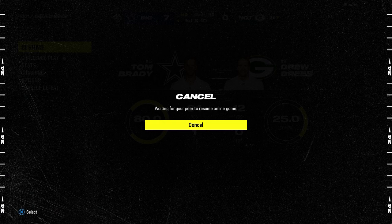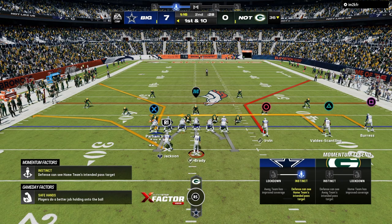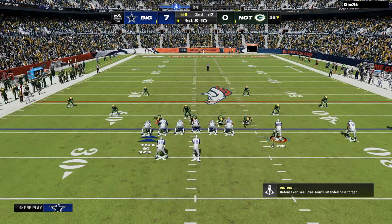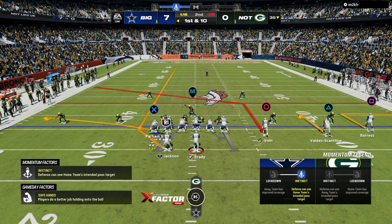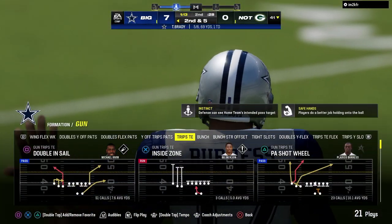If you have no blitz threat, that means every single route on the field is available to me. A defense's main objective is to constrain as much space as possible. Now, notice — he pressed, and even by that simple act of pressing he gives himself a blitz threat. In dime I know it's going to come off the left side, so I'm going to set up a quick beating route combination to that side with backside stuff as well. My first read is that corner — if that corner bails, I'll throw the out route because he's in Cover 3.